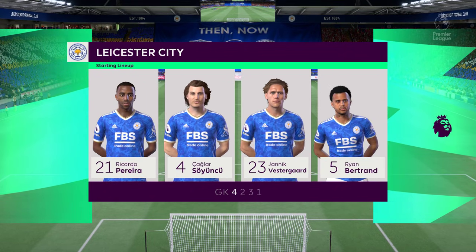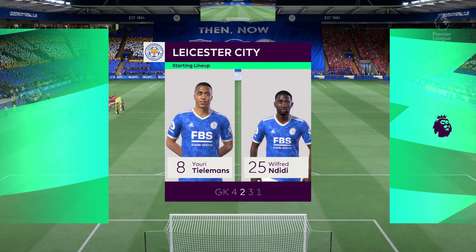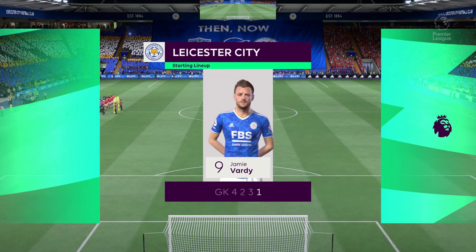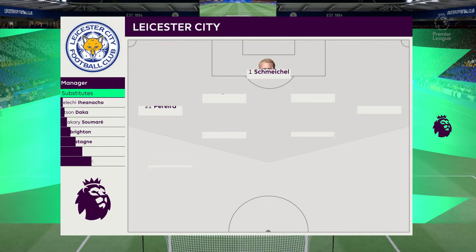Kasper Schmeichel stands between the posts. Ricardo Pereira plays with Ryan Bertrand in the fullback positions. Wilfred Ndidi starts with Youri Tielemans in the center of midfield, and leading the line today is Jamie Vardy.